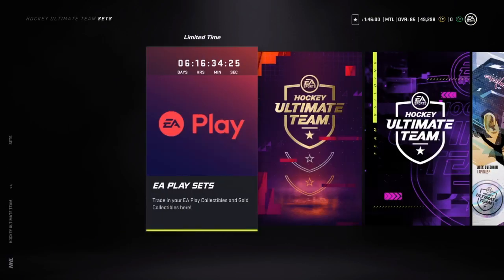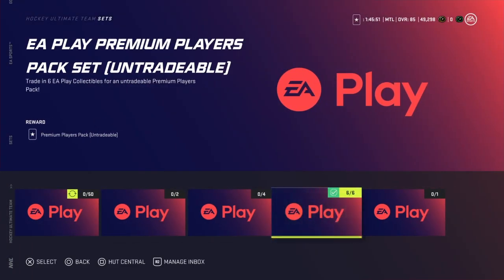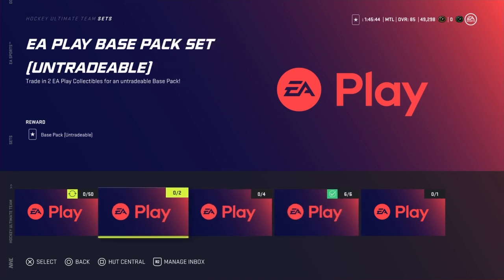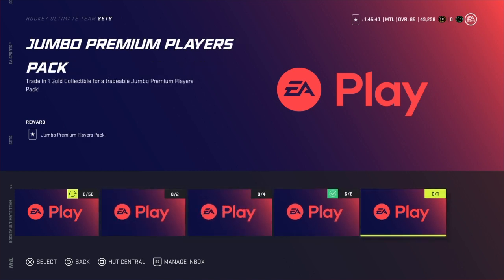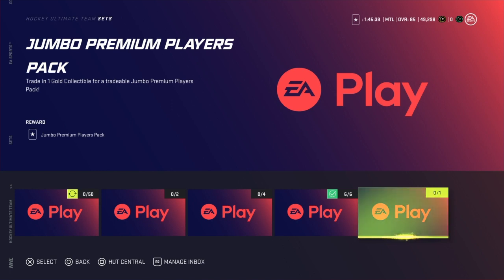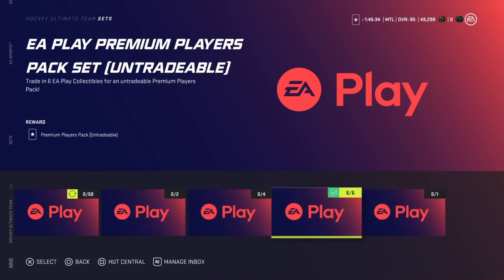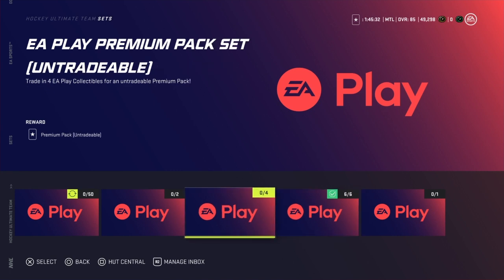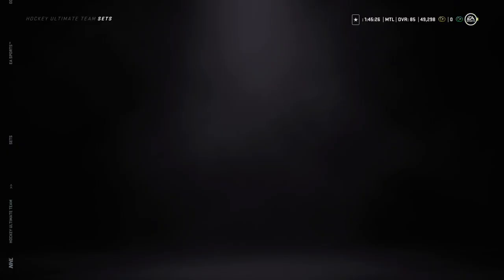I think I got a Patrick Kleiner from that. You get a premium players pack which is around 280 overall plus, so at this stage of the game that's great for free. Alternatively, instead of giving six for one pack, you can split them into three packs — a base pack, premium pack, or general premium players pack — but the single premium pack is obviously the better option.